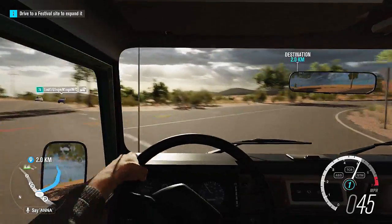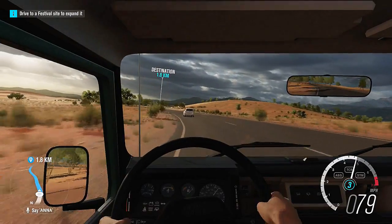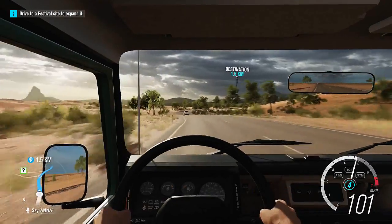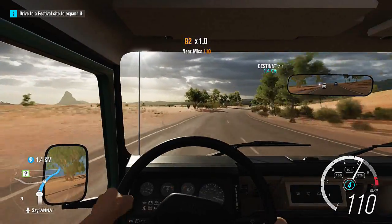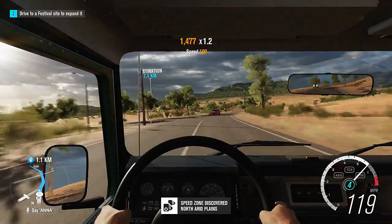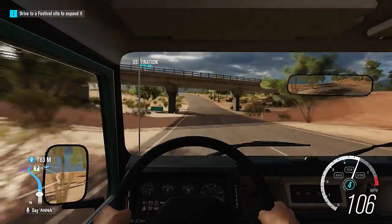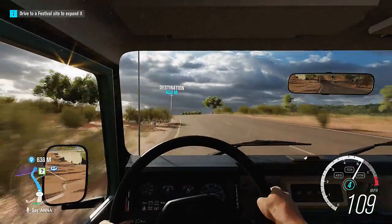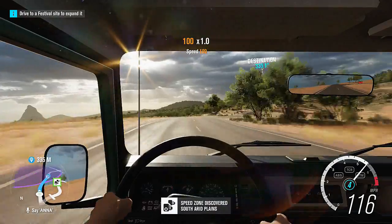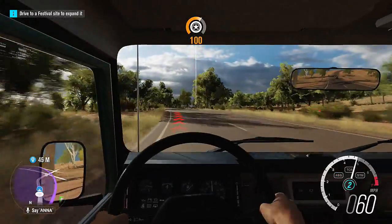I think there are 16 barn finds in total. After we've done this we should have 11 found, with only five left that aren't on our map. I haven't bought any maps that tell me where they all are — I am literally finding them by finding them, and that's the way I want to do it. I think it would be a bit interesting for you guys, and if not you can always click away.